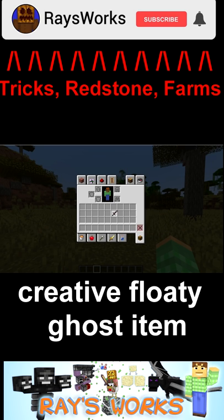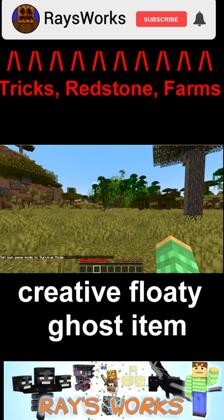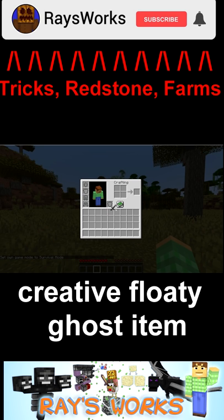Clicking on an item in creative, then leaving the inventory, then going into survival — when you open up your inventory you'll have a weird floating ghost item that can't be placed or dropped.